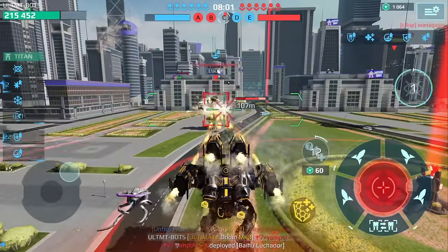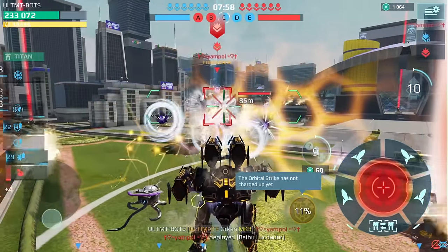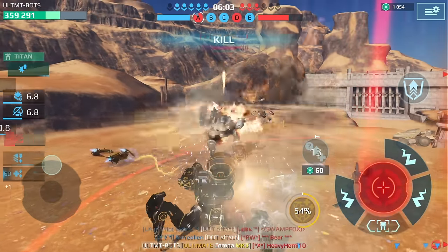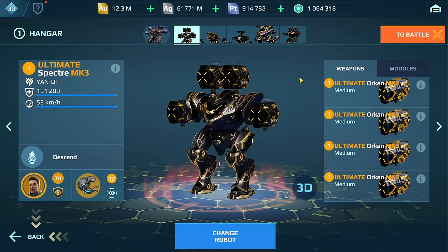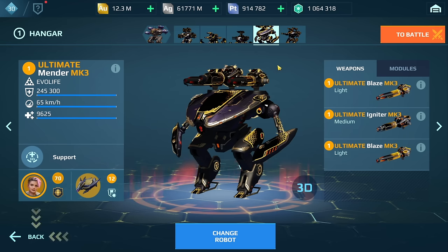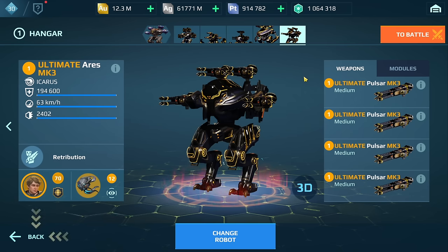This is going to be a lot of fun to play. A lot of you have been asking me to do this, so we're going to be doing that for today's video. We have the ultimate Specter with ultimate Orcans, ultimate Invader with ultimate Coronas, ultimate Fujing with the Avenger and Punisher T, the Mender with Ignite and Blaze, and the Aries with the Pulsar weapons. All of these robots and weapons are ultimate versions. We'll run two games, and I'll go over the build specifics towards the end.